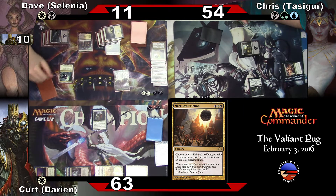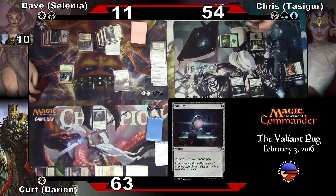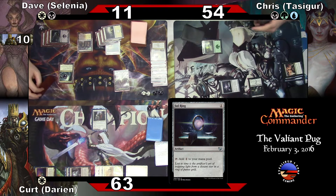You've got wonderful hands, Dave. Do you use Palmolive when you wash the dishes? We're going to land for the turn. I'm going to tap for a Sol Ring. I am going to — I didn't know you had a Sol Ring. One, two, three, four, five, six, seven, eight, nine, ten, eleven, twelve, thirteen, fourteen, fifteen, sixteen.